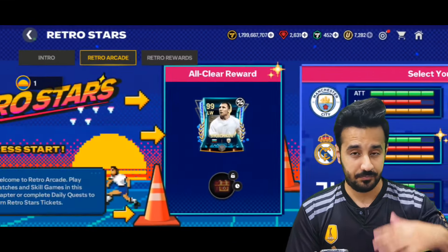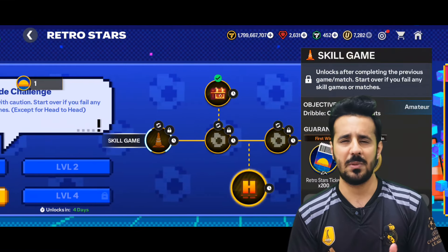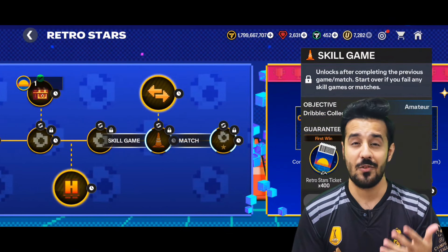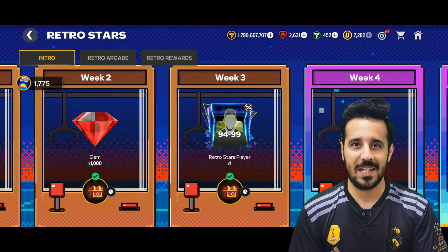Let me know how many coins or gems you have right now, so I can see whether they will benefit you in the anniversary event. I will try to reply to all of you, so drop your coins and gems in the comment section. Let's start with the anniversary event flow.